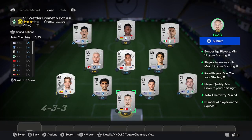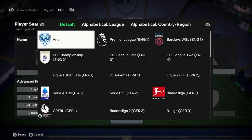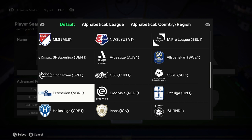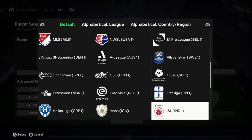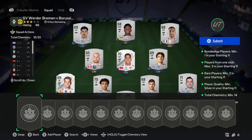We'll start off with the first squad. What I'm going to ask you to do is find a low-rated league that has a lot of silvers in it. As you can see, my players that got chemistry here are from the Hellas League — that is a Greek league. And once you've found your league, it can literally be anything. And a lot of silvers from the native country of that league — that's another thing you need to remember.